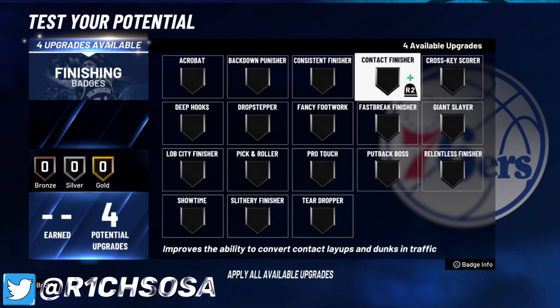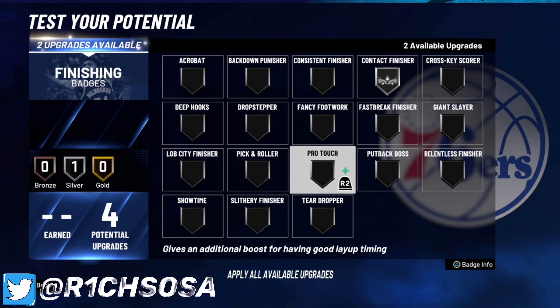Now let's get into the badge setup. For finishing, whether you pick the slashing takeover or not, you're going to want contact finisher. I'm also throwing in lob city finisher and pro touch to help out when it comes to those finishing stats — though you don't need these, it's all based on preference.